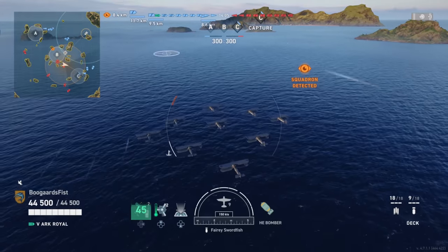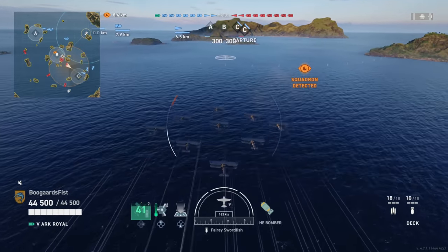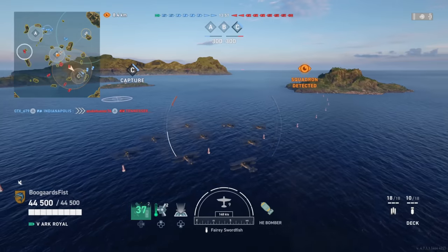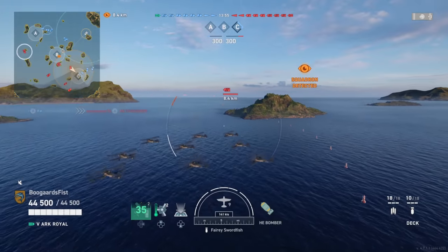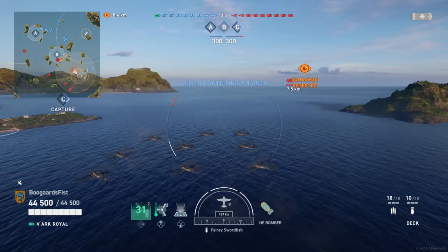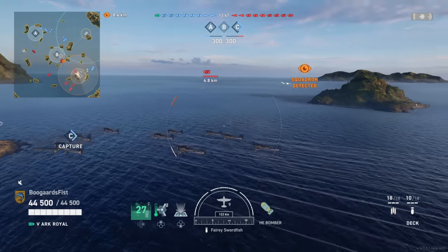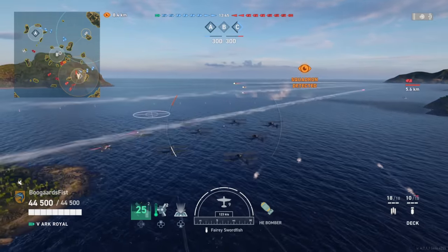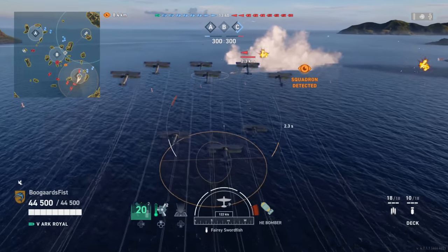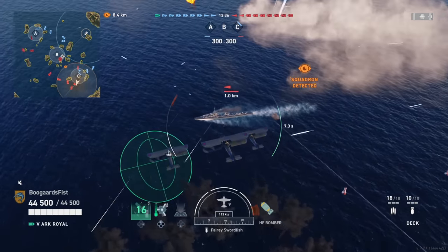We both drop fighters here, me and the other carrier, and that's a good thing. As a carrier player, if you don't understand how the fighters work, you want to be dropping them in the path of the enemy planes. Whenever you encounter them, your fighters go around in a circle — they do a little bit of spotting, sure — but what they really do is attack enemy carrier squadrons when they get close. And there we're spotting some torps, which is helpful for our team as well.